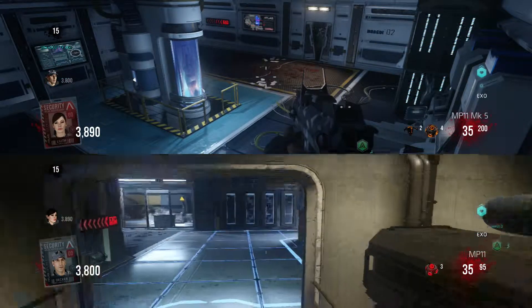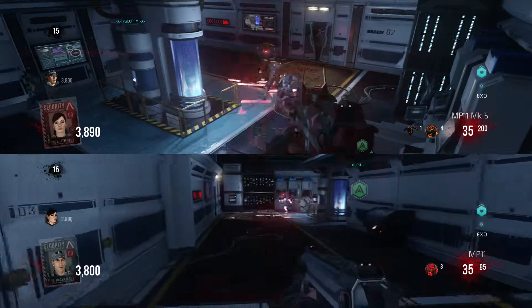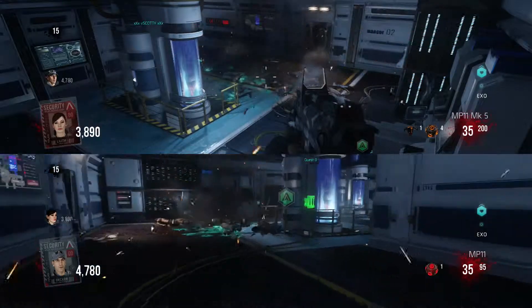Once you get the distraction drone, wait until there's more than 10 zombies knocking about. Once there is, the one with the drones lobs the drone out. The other player waits until more than 10 zombies gather underneath the drone, and then all you gotta do is kill 10 zombies before it blows up.